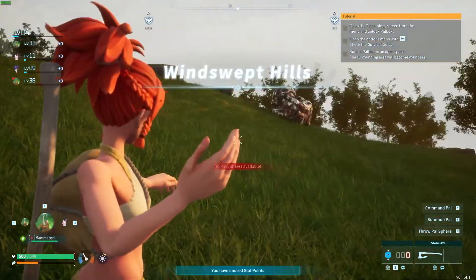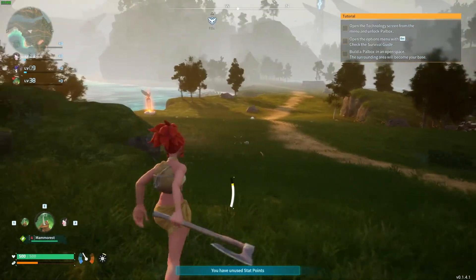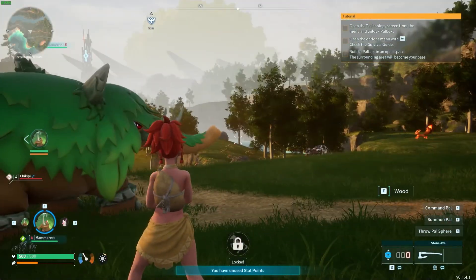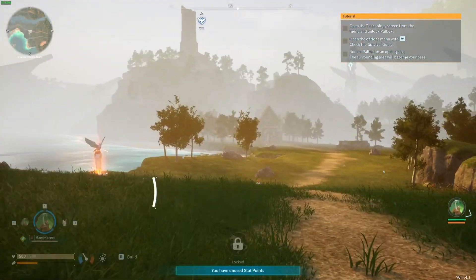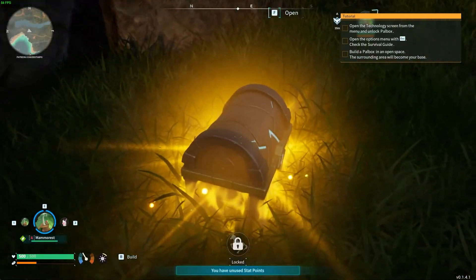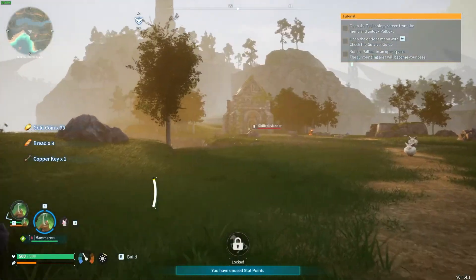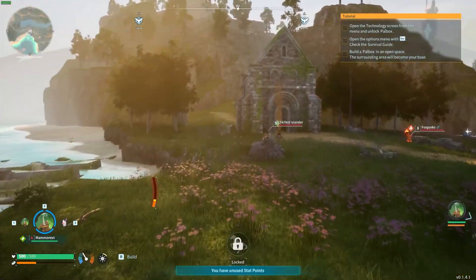Now we're in the server. We don't have any Pals spawning yet, but as you can see this is the server from earlier. I added the first-person mod, so if I press Alt+C you can see we can go into first-person view — and as of right now this is 100% working. That's been everything from me on how to mod your Palworld server. Let me know in the comments if you were able to do this or if you had any issues — maybe we can figure it out together. Don't forget to leave a like and subscribe, and as always, bye-bye.